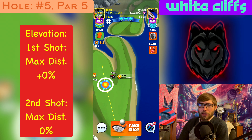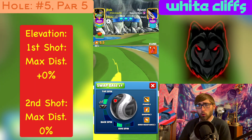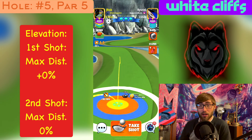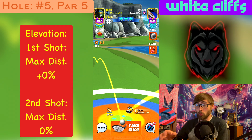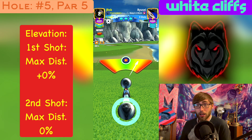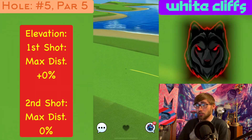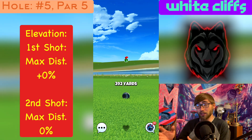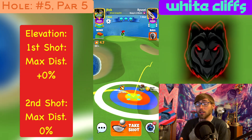Moving along to hole number five, the second par five. We're setting up here with our big dog — the Cataclysm — and either the Apoc or Extra Mile as our duo. We really need that second shot to put us in or around the green, so we need to be somewhere very close and perform a great second shot. We're playing off the tee box at max distance, zero percent elevation. A lot of guys on this hole play with a power four or five ball, and that really helps on the second shot, especially with a higher-level Cataclysm — it gives us the distance we need and the topspin to get to the pin.